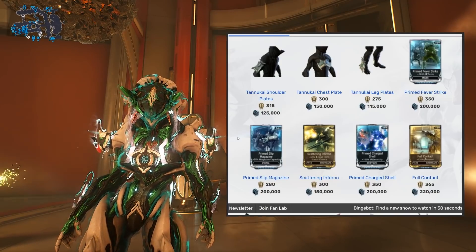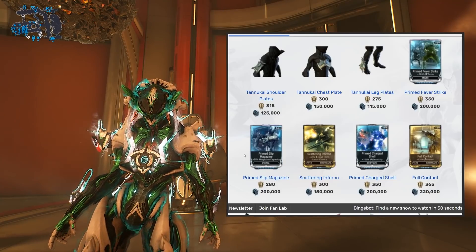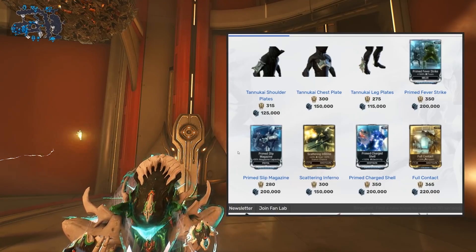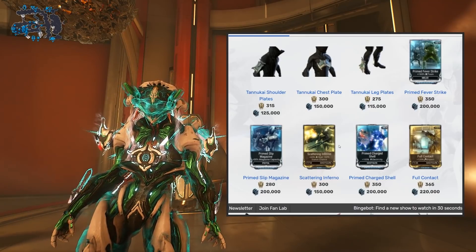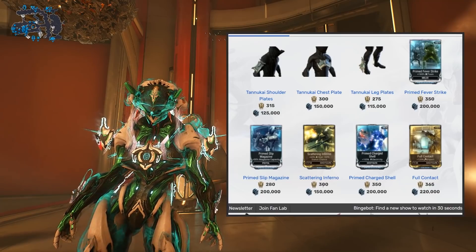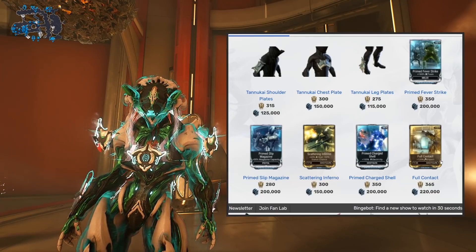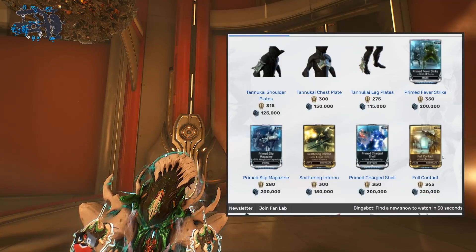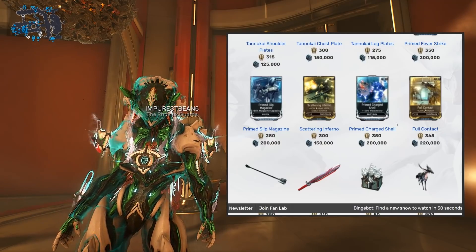You also got Prime Slip Magazines for secondary weapons — we're talking about magazine capacity, and on certain builds this definitely works; prior-two. Scattering Inferno — you can get this one from spy missions, no need to waste your ducats on it. Full Contact is a pass — it adds impact, and while impact isn't as bad as it used to be, we still don't really mod for impact that much.